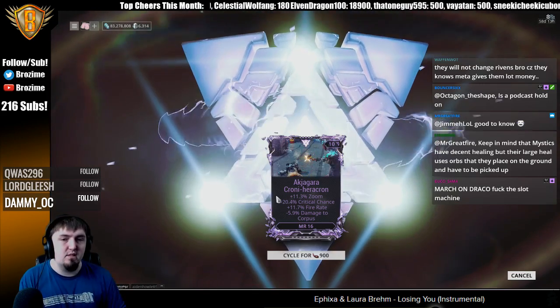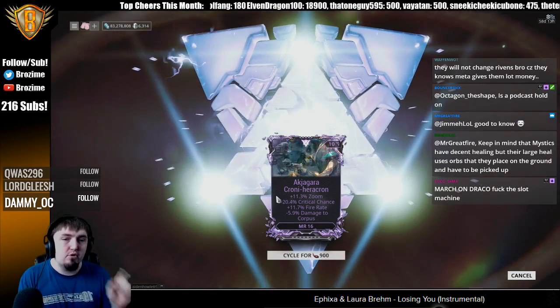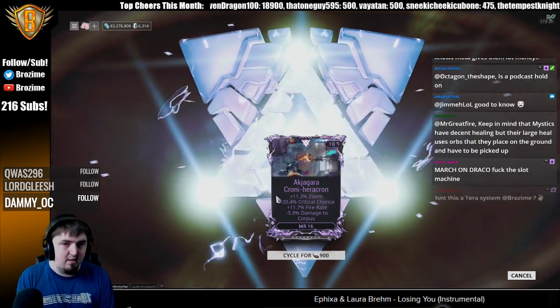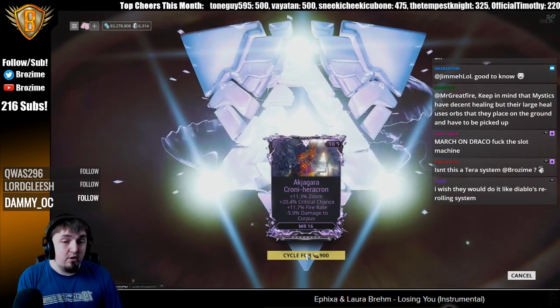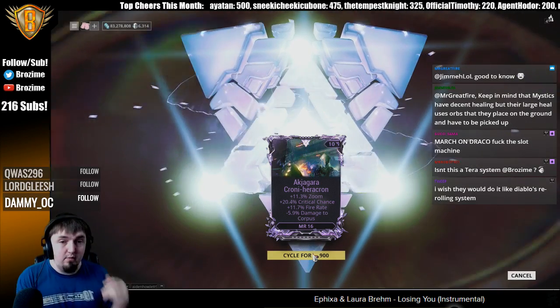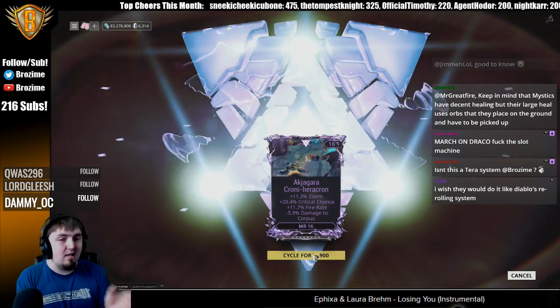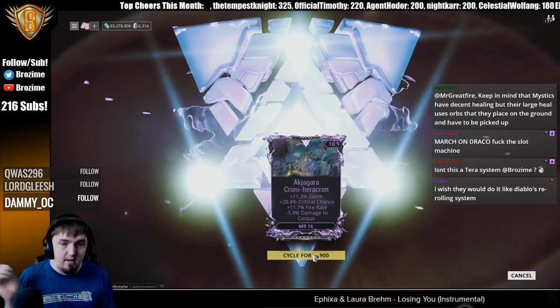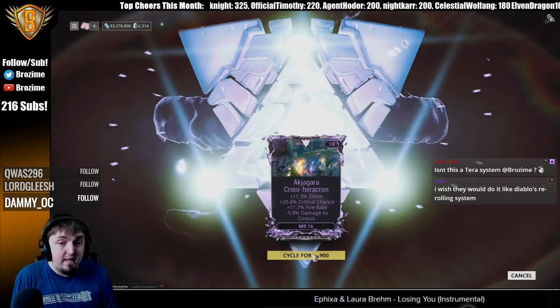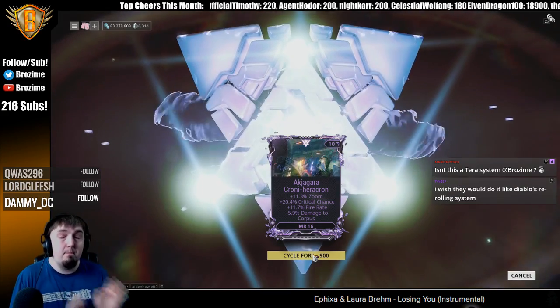Beyond that, having checkmarks by these values to allow me to, like, check the 11 zoom — and then with that, whenever you check the 11 zoom, it locks it in. So you're locking in a stat that you want to keep. Then your cycle count goes up and it will cost more Kuva for locking the stat in — that's not going to change — so it's going to cost you more to re-roll. That'd be a way to make this way more fair.